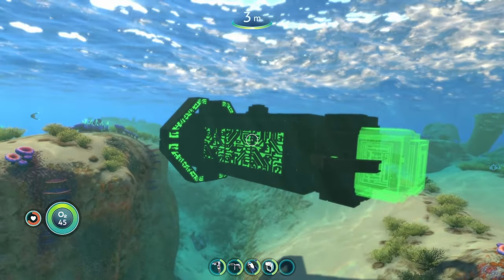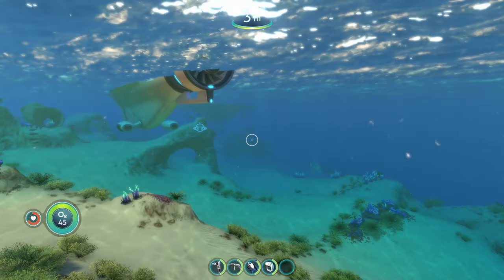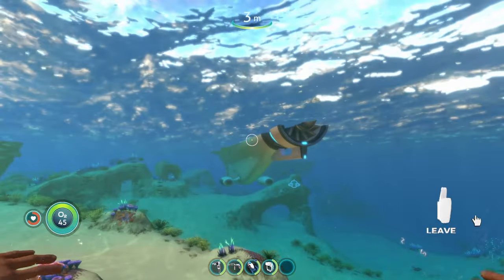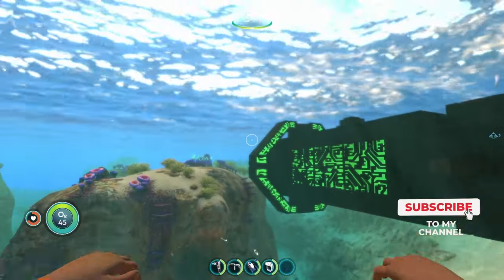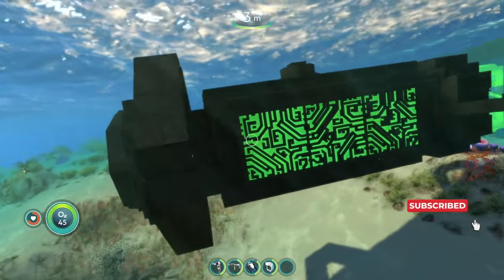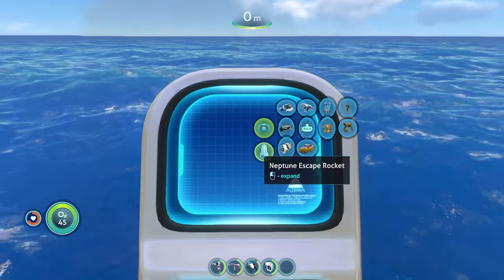That was the Mantis class submarine - one strong submarine. It's got a max depth of 2000, it's super fast, and extremely durable because we were barely taking damage when bumping into stuff. I'd assume it's pretty good at ramming creatures - you can probably take out a reaper with it. With that we move on to our next mod.